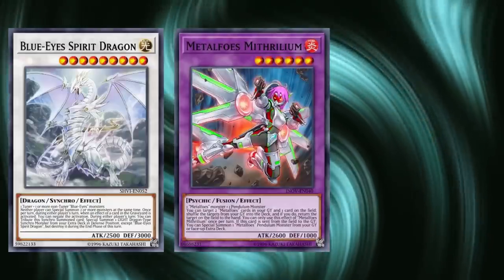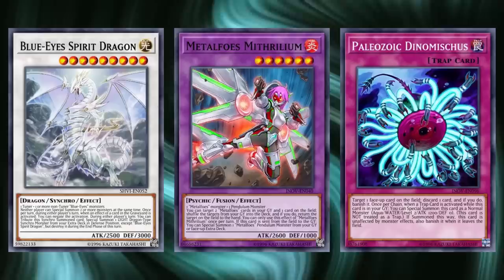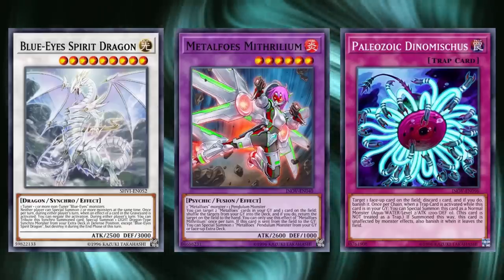Throughout 2016, in the wake of Pepe, the format had begun to diversify quite substantially. Decks like Metal Foes, Blue Eyes, Paleozoics, and others had come in and out of meta-viability, leaving a fairly diversified format as we entered into 2017.